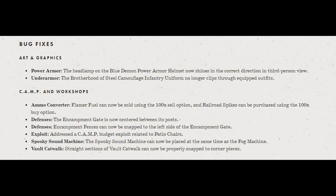They fixed the encampment gate — it can now be centered between the posts. They also addressed a camp budget exploit related to patio chairs. And the best thing on this list is the vault catwalk: the straight sections can now be properly snapped to the corner pieces, so it looks like I can rebuild that catwalk and stop getting frustrated. Anyway, that's all been fixed.